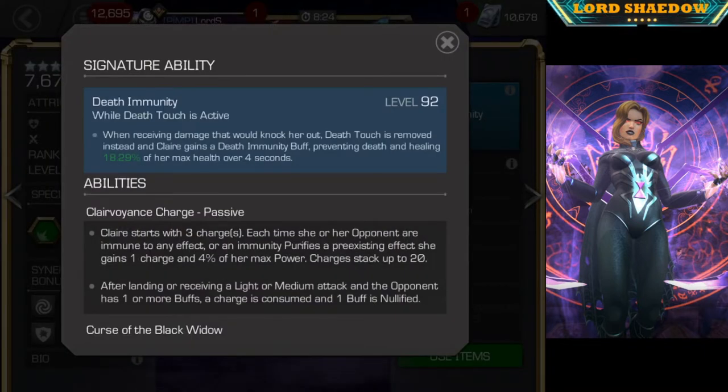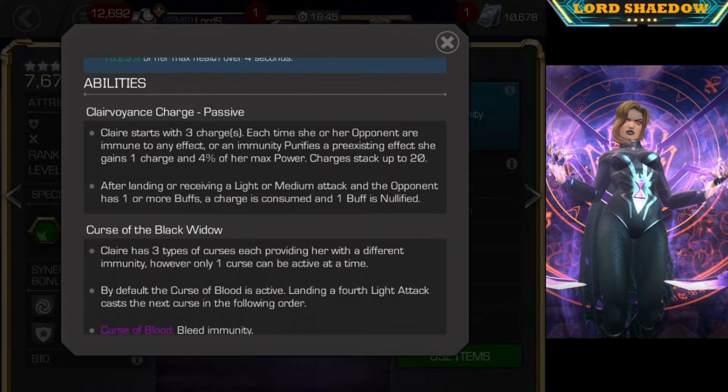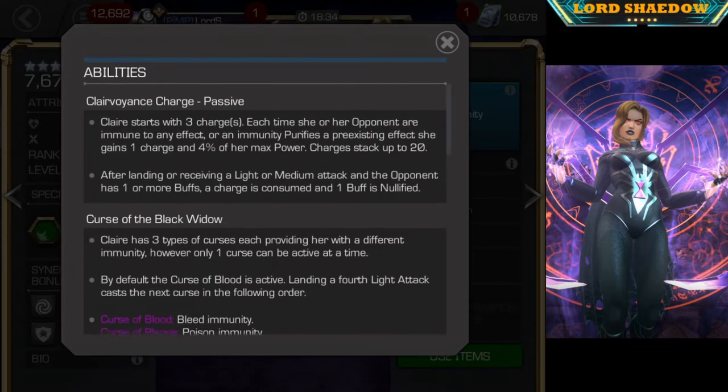Let's take a look at her abilities. Her signature ability — I have it almost maxed out as this 4-star. When receiving damage that would knock her out, Death Touch is removed instead, and she gains a Death Immunity buff, preventing death and healing a percentage of her max health over 4 seconds. So it's a cheat death — short and simple. While I don't think it is necessary for her, it is a nice to have. I don't believe she needs to be awakened, but having it can definitely get you out of some trouble.